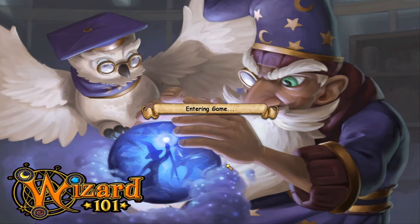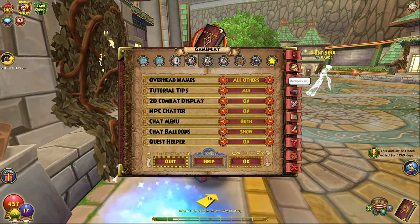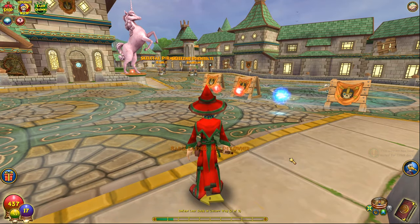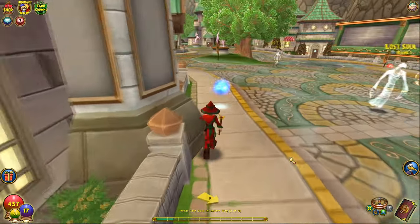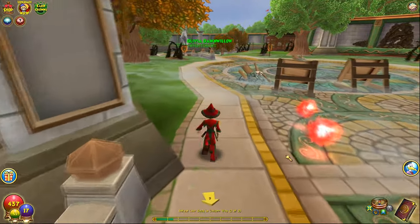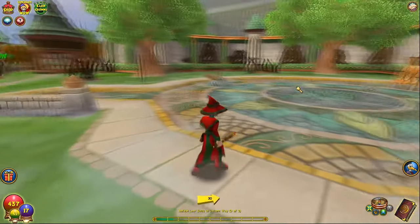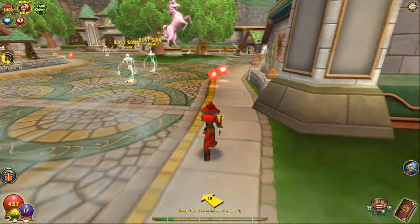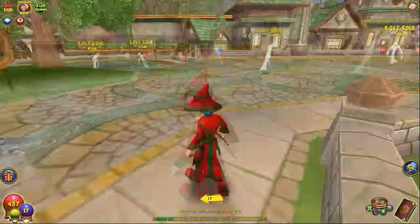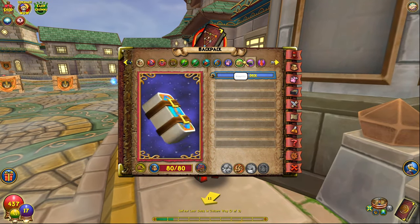This wizard — judging by his staff he's probably a fire wizard. Oh, this guy's already in... what is this place called again? Is that Unicorn Way? There's no way. Oh my god, it is! Why is there all this stuff around it now? Why is there a skull flag? I don't understand. This is Unicorn Way — it looks so different. Is there a new quest or something? Did they add more?